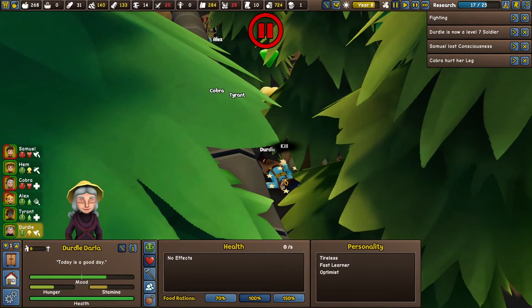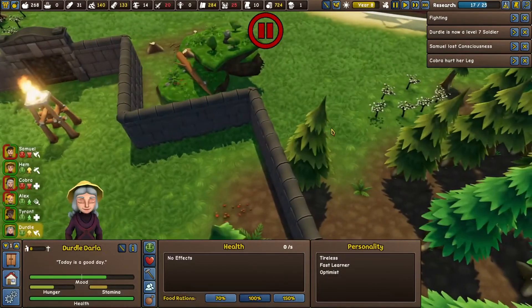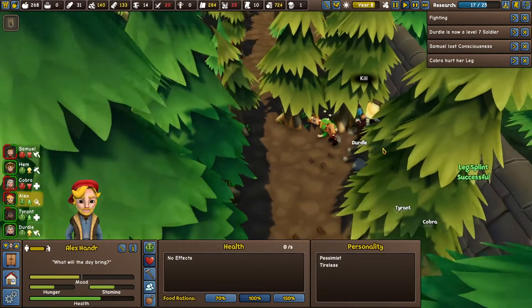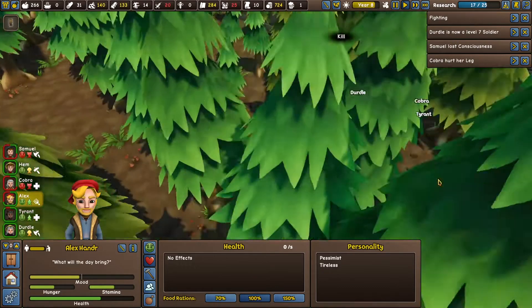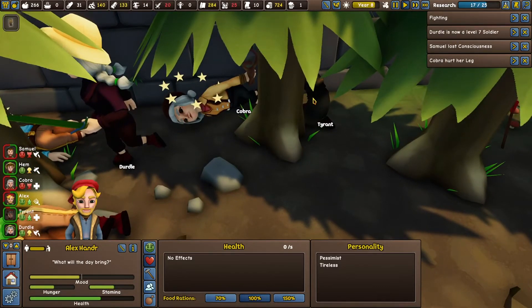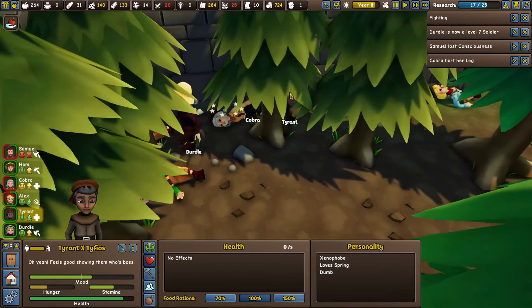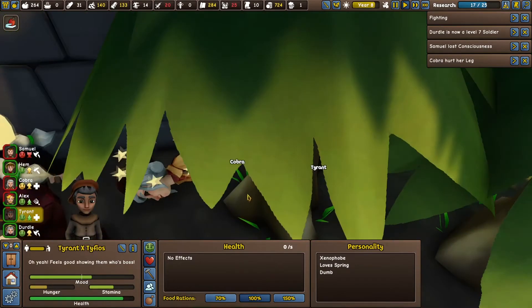I guess they're gonna lay because apparently we can't take them to bed. I don't know what the fuck's going on - I think they might be caught in this tree. Is Tyrant - oh Jesus, I think he's bandaging her wounds. I'm gonna see if Dirtle can't remove that tree for me - I'm sure she'll hurt her leg.